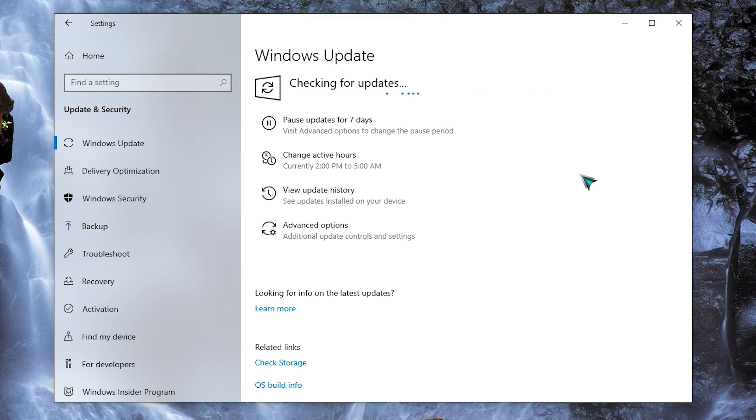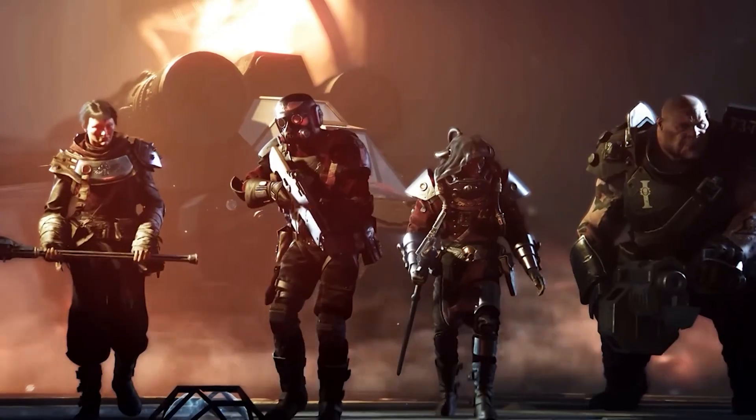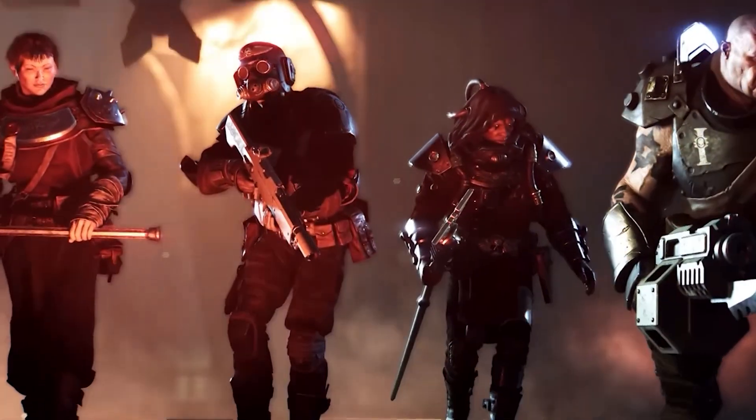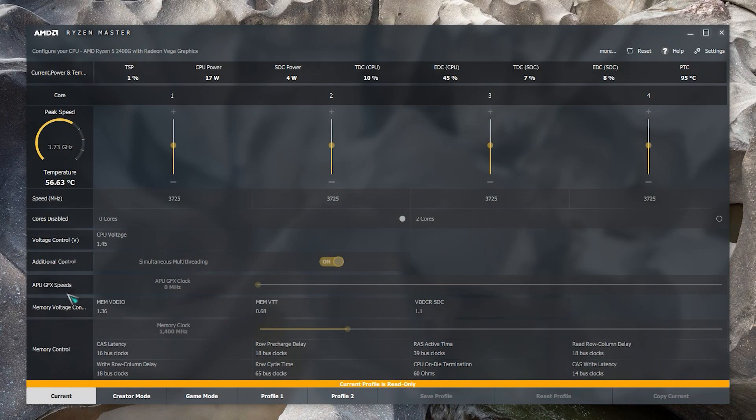Restart the PC to finish the updates. Next, do not overclock. If you have an overclocked CPU or GPU, revert it back to its normal clock speed before launching Warhammer 40,000 Darktide. If the game works normally and the lagging or stuttering disappears, you may have an issue with your hardware — you can either leave it running at regular clock speed or replace it entirely.